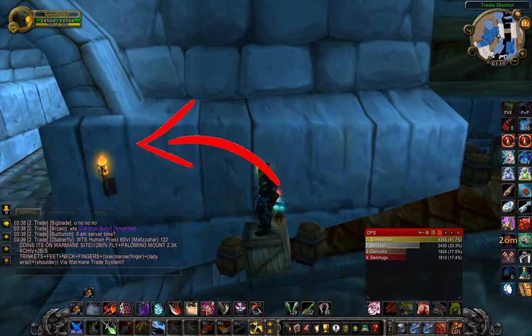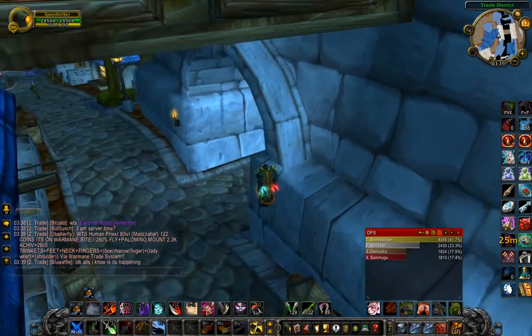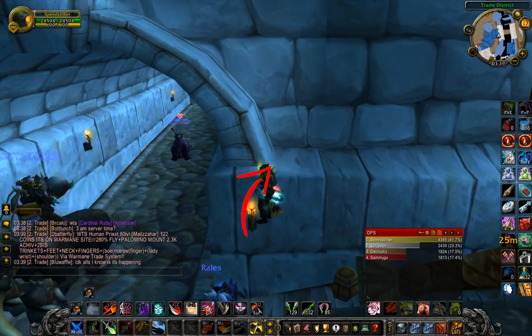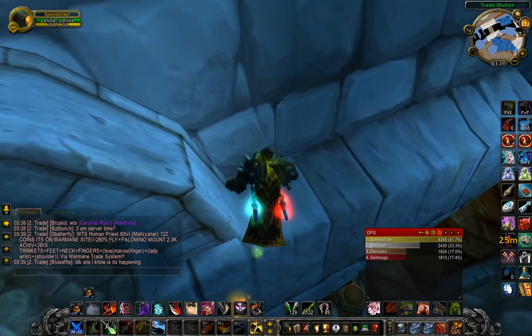Okay, let's start. First, jump from the box onto the torch. After that, jump from the torch onto the wall.